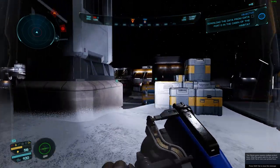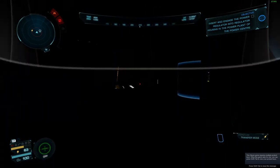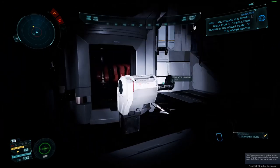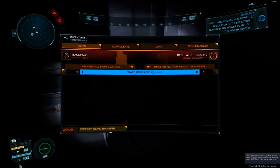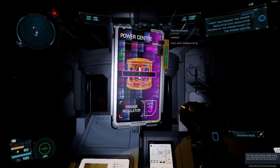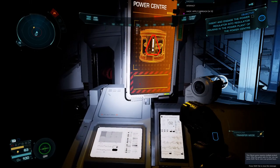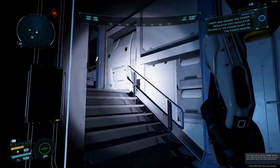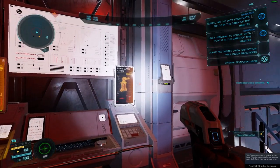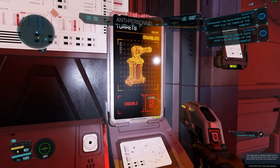You can use e-breaches to turn on settlements where you don't have Level 3 access. To do this you also need a power regulator. Go to the reactor building, insert your power regulator as normal, then go to the control panel and use an e-breach to hack it — that's the only way around the Level 3 access problem. Once it's hacked, click 'engage regulator'. You can also use e-breaches on alarms and defenses.